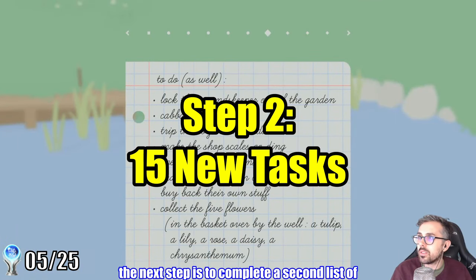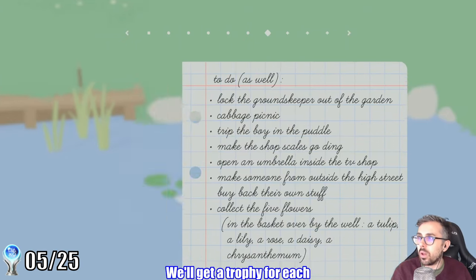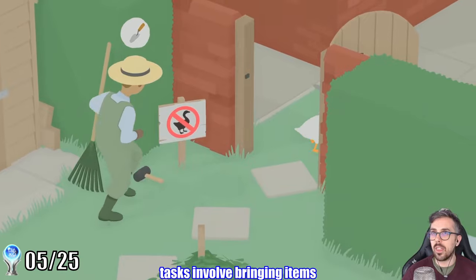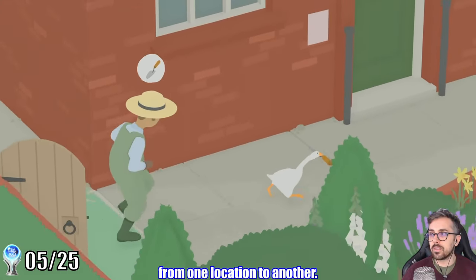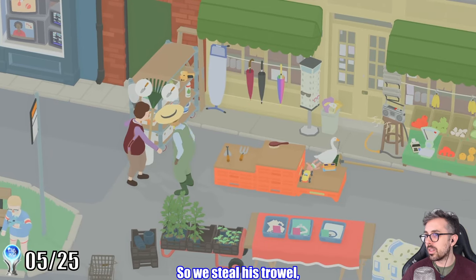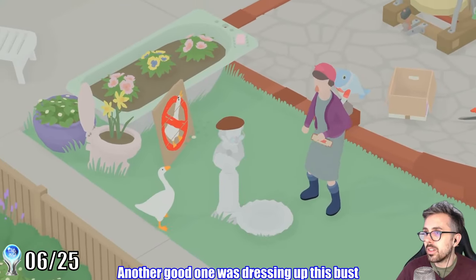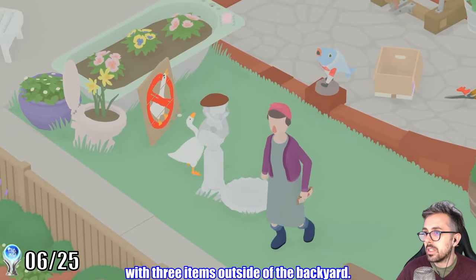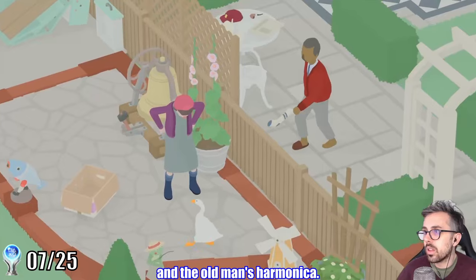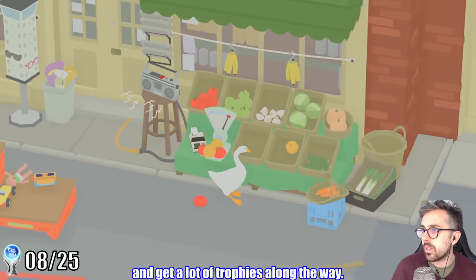With the main game out of the way, the next step is to complete a second list of objectives that unlocks after beating the game. We'll get a trophy for each one of these objectives, so I'll only show a few here. A lot of these tasks involve bringing items from one location to another. For example, we need the gardener to buy back an item from the shop — so we steal his trowel, kite him all the way to the shop, and make him buy it back from the shopkeeper. Another good one was dressing up this bust with three items outside of the backyard: we grab the farmer's hat, the boy's glasses, and the old man's harmonica. I'll fast forward here as we knock out the rest of the items on the extended to-do list and get a lot of trophies along the way.